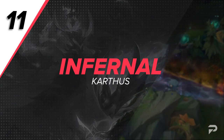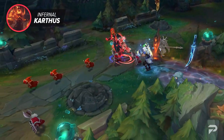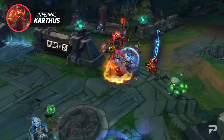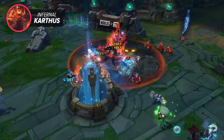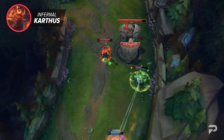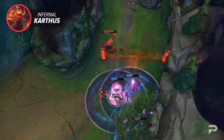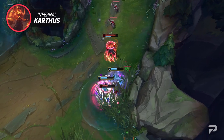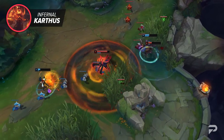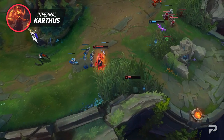Moving on, we've got Infernal Karthus. Karthus is yet another champion that heavily relies on a single ability to deal most of his damage. Just like Nidalee, the harder his Q is to see the better. Most of his skins offer vague hitboxes for his Q, which can make it easy to catch the enemy off guard. Unfortunately, this skin offers a solid outline of what the hitbox is, so with a bit of movement speed enemies can reactively dodge Infernal Karthus's Q thanks to the visual clarity. At the very least, it can be a bit hard to see his ultimate with this skin — not that it matters, because dodging his ultimate is usually impossible at a moment's notice.